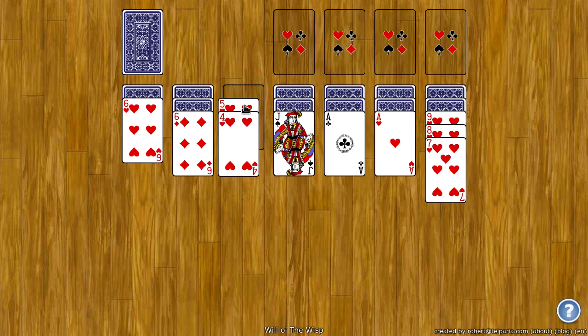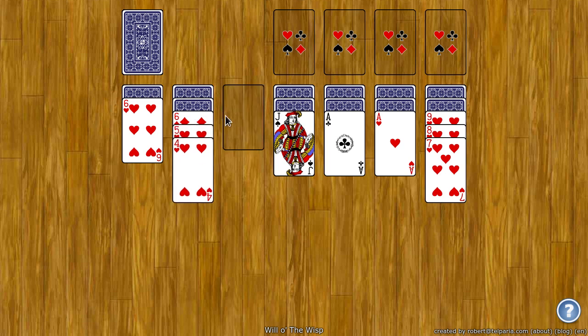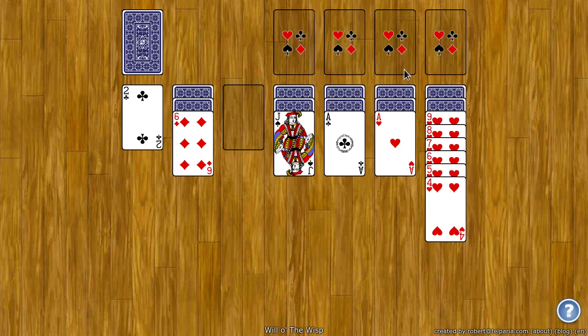So, for example, I can put the 5 and 4 in here because they're the same suit and they're ranked down. However, if I undo the move, I can't move the 6 there because these are different suits. Remember, the goal is to have King through Ace all in the same suit. And as soon as you do that, it'll move up to the top. And if you can move all of them up to the top, you'll win.